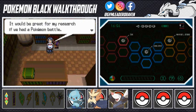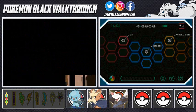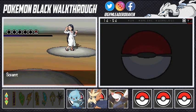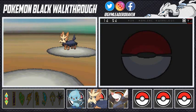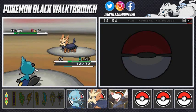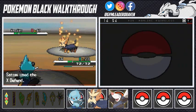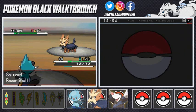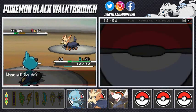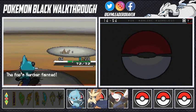Another Pokemon battle — this time it's scientist Satomi. She has a Herdier and I've got Oshawott, looking strong. Off screen Oshawott learned Fury Cutter — Fury Cutter actually gets more powerful every turn, becoming more and more powerful until the end. It's unstoppable for about three turns. Herdier has fainted — Satomi has been defeated.